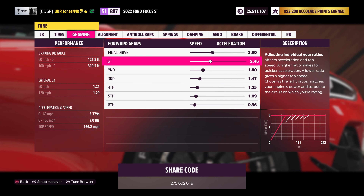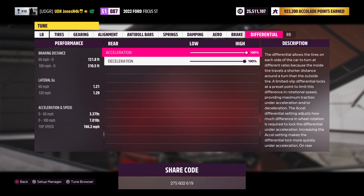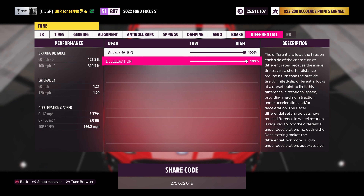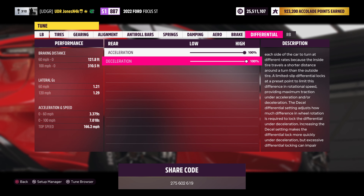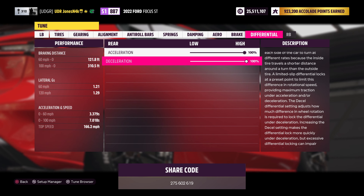For brake balance we have it at 80 percent and brake pressure at 55 percent. Lastly for the differential we have the drift diff locked at 100 percent acceleration and 100 percent deceleration. I do have a question for you guys — do you think it's beneficial to leave the drift differential as it comes, because on some cars it actually does really well? But most cars I normally just lock the differential at 100/100. Let me know in the comments what you think. That's it for the build and tune — let's take it out to the mountain to see if we can restart the zone and put up a million points.